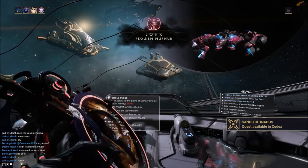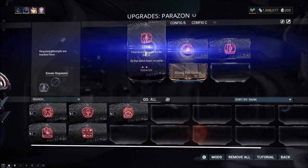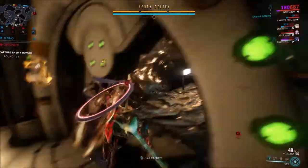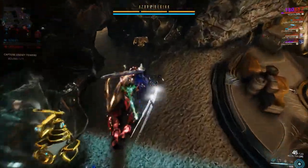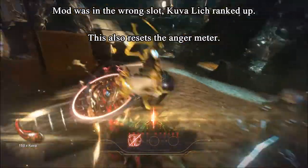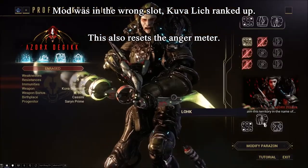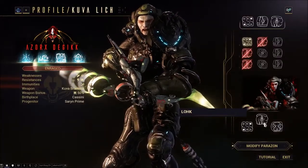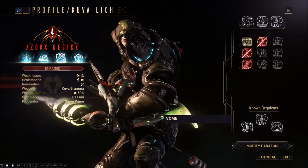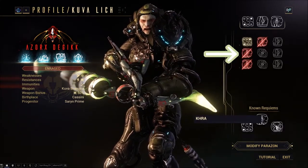Once you've obtained enough Murmurs to reveal your first Requiem mod, equip that mod in the first slot on your Parazon and then attempt to Mercy kill the Lich. Get his shields down and his first health bar down to 5% — he'll be downed for a few seconds, giving you time to use your Parazon on him. If the mod was in the right slot, his bar of health will be completely destroyed. If not, the Lich will rank up and leave. You can check the Kuva Lich profile screen to confirm — a golden icon means correct, a red cross means wrong.